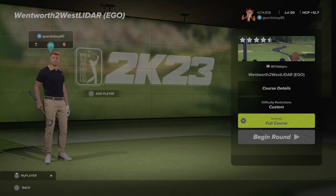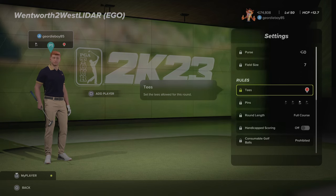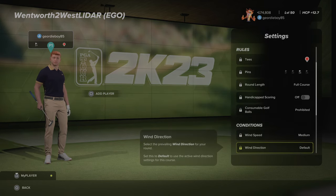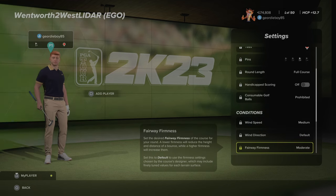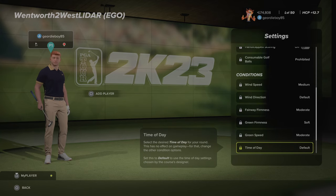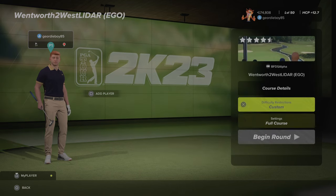Let's have a look at the settings for round number one. Red Tees, pin number three, medium winds, default fairways are moderate, greens are soft and they are at moderate speeds. The weather is overcast and there should be some crowds on the course.